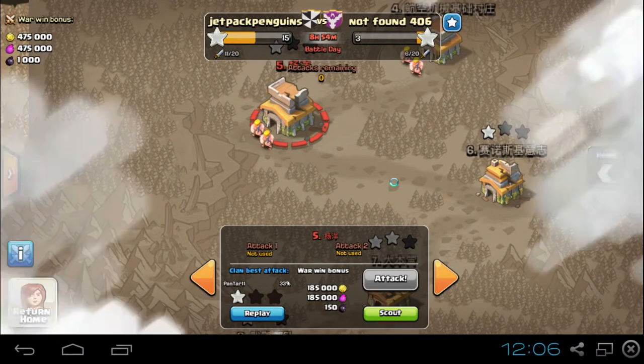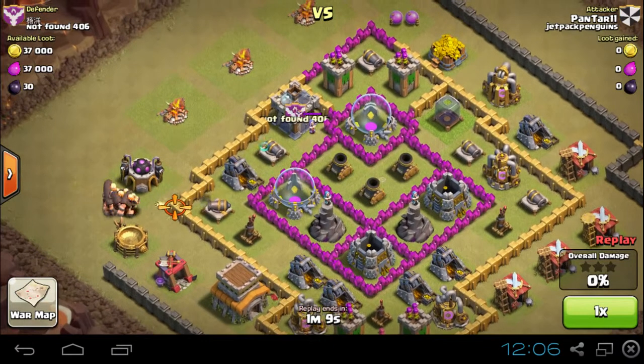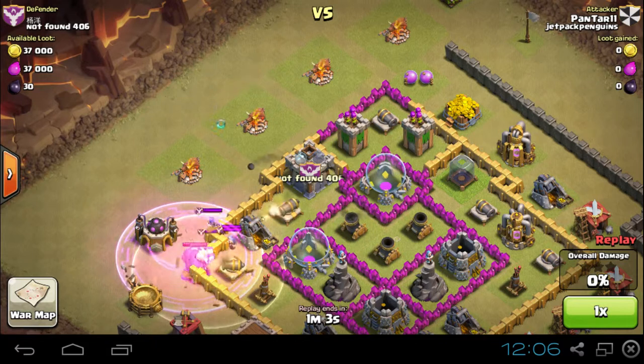Sorry to pick on Tyler here, but this is the perfect example of why you clear out the clan castle. Here's a base — the clan castle is right on the edge. You could drop a barbarian or an archer or two out here and they'll come out towards it, then you kill them with some units.